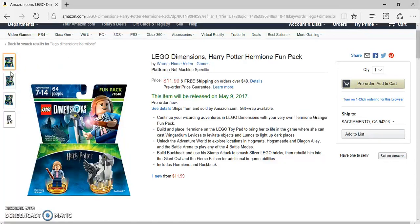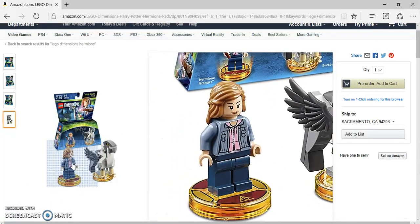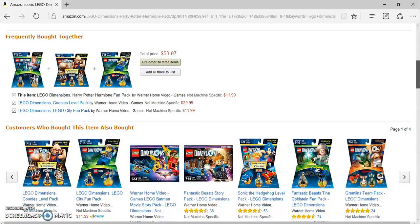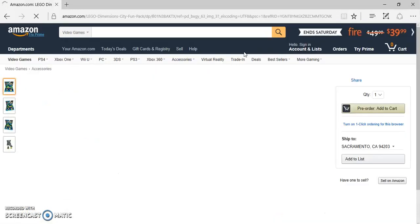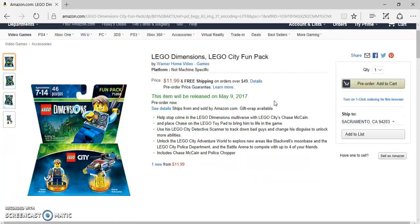Of course it's $11.99, and there's a close-up of the figure and the base and then Buckbeak. Now let's take a look at LEGO City — here's the LEGO City pack. It just says LEGO City, but it's LEGO City Undercover.